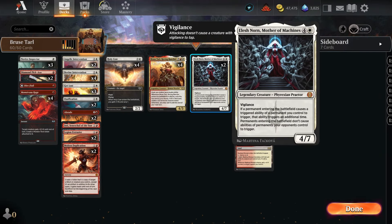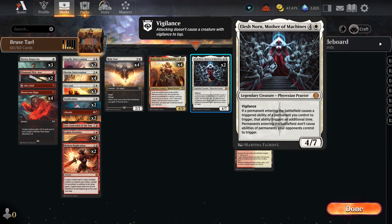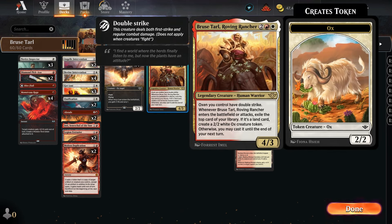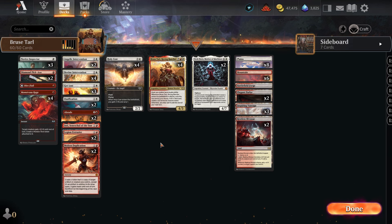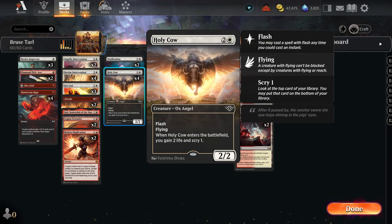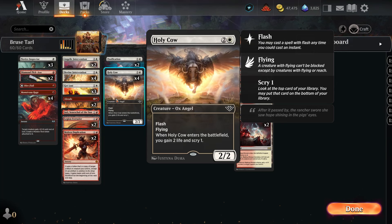We'll pair Bruise with Mother of Machines, which you'd think doesn't really work that well because it doesn't work on the attack trigger, but it does work on the enter the battlefield trigger. We also have Ossification and the Holy Cows — they do 2 life and a scry when they enter, so we can double that up.